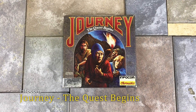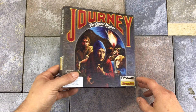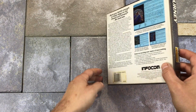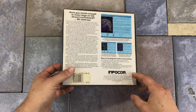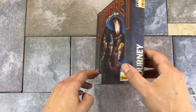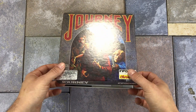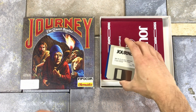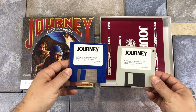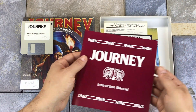Journey: The Quest Begins was developed and published by Infocom in 1989. It was released for the Apple II, MS-DOS, the Amiga, and the Macintosh. It features a square box shape and is quite packed with extras. First off we have a set of 3.5 inch discs — this is the first game in the collection that had the discs included, though a couple of the other games did have order forms for ordering the 3.5 inch version.